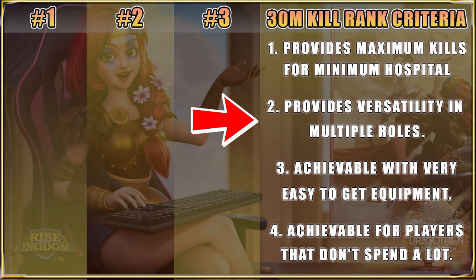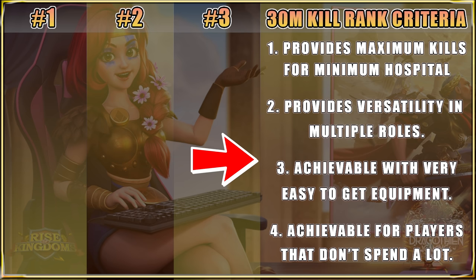Number three: achievable with very easy-to-get equipment. The better your equipment, the better your results — we know that. But you can get away with procced epic equipment with these pairs and do just fine getting the kills you need. As you get into legendary, procced legendary, or iconic equipment, that's when you start getting really, really good trades. But procced epic with maybe a piece or two of legendary sprinkled in will do just fine, and we'll talk about what equipment should look like for each pair.